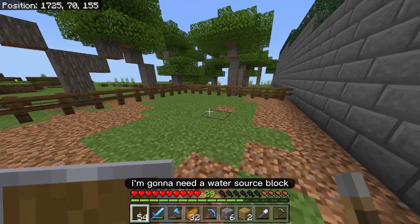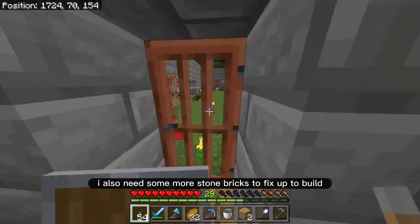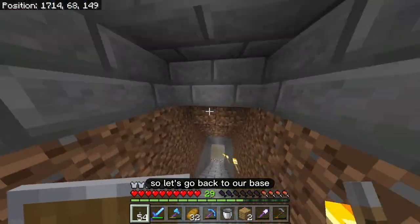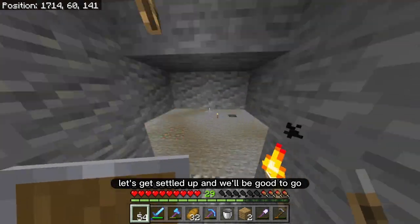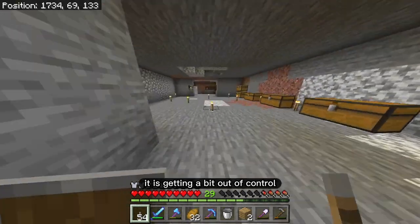So what am I going to need? I'm going to need a water source block and I didn't replenish. I also need some more stone bricks to fix up the build. So let's go back to our base, get settled up. We'll be good to go. I also got to organize my inventory a little bit — it is getting a bit out of control.